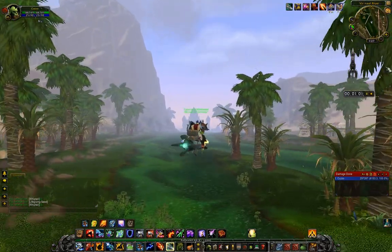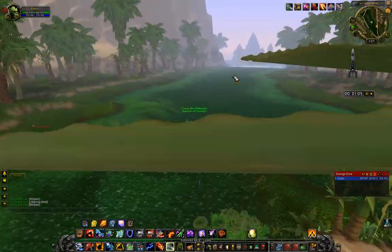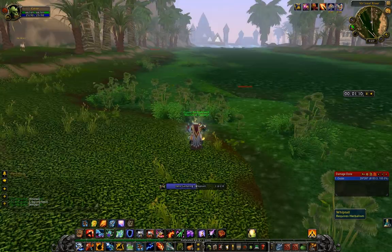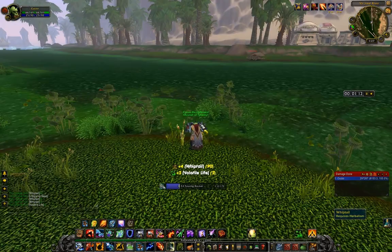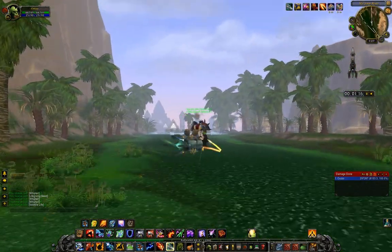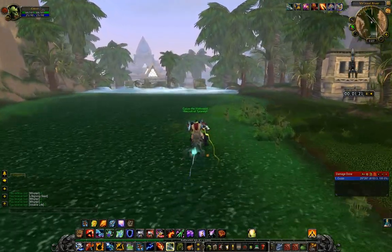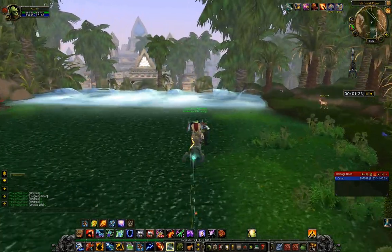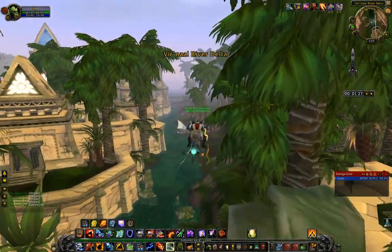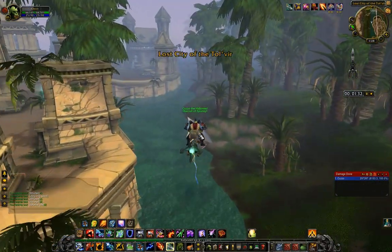The other thing is the red lines you see on my screen — that is called Routes. Basically when you download that add-on, you can take whatever you found from Gather — whatever herbs or ore — and make it into a route. It will show you a line on your minimap and map of what to follow to reach nodes you've gotten before, including spawn points. So those are two different add-ons, and I'll explain them more in an upcoming add-on video I'm going to be making soon.